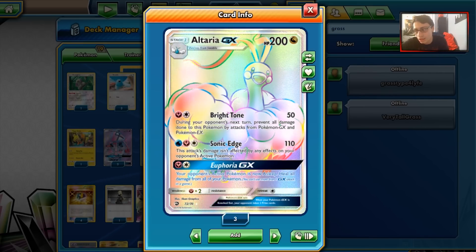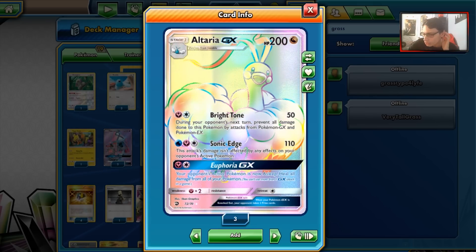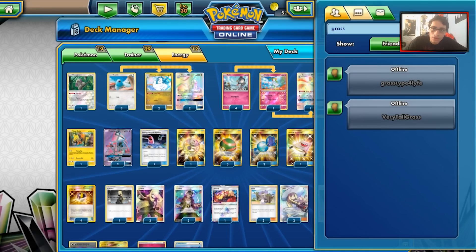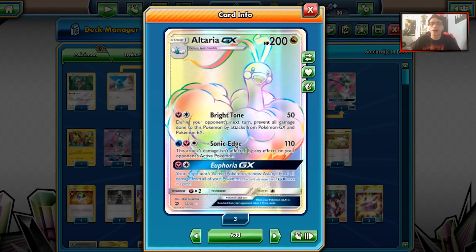Altaria GX is probably the most expensive GX in Dragon Majesty right now. Dragon Majesty is really hard to get until the Elite Trainer boxes come out, so it's going to be very pricey. Once again, shoutout for lending me these Altarias for the video. So yeah, let's take a look at Altaria. Altaria's attack, Bright Tone, is kind of the main hype behind it.